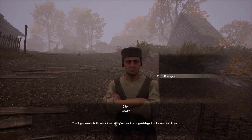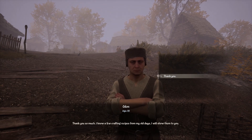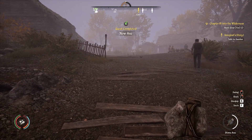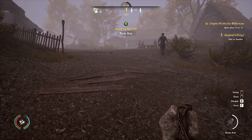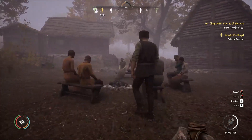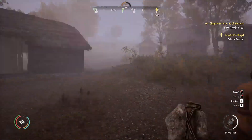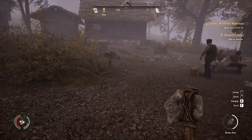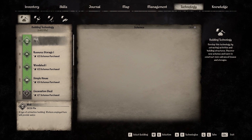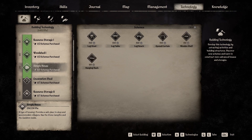"I know a few crafting recipes from my old days — I will show them to you." Oh, that is interesting. Okay, did we get something? Quest completed — are we supposed to talk to him now, or how does this work? Did he unlock crafting recipes for us? Okay, we have to check because that's really what it sounded like to me. None of these are open, none of these are open, none of these are open, none of those are open.